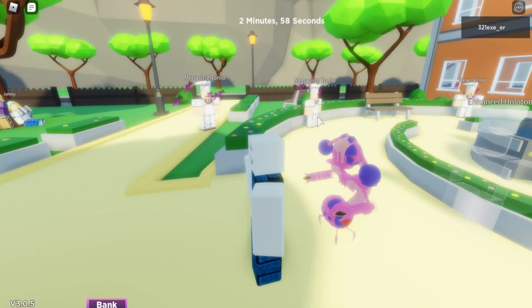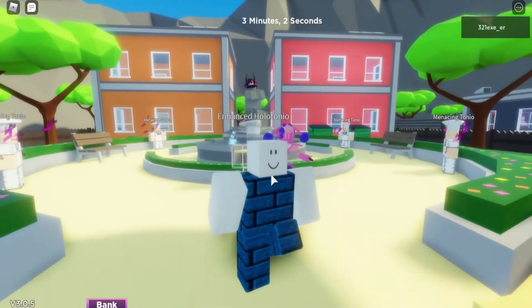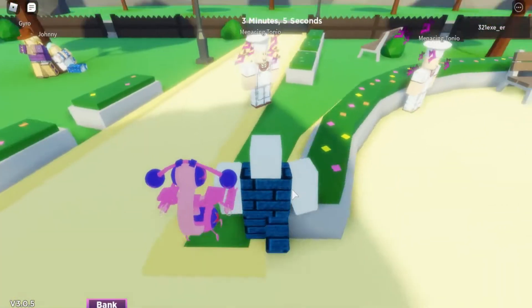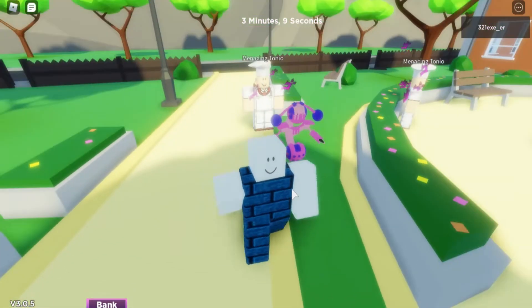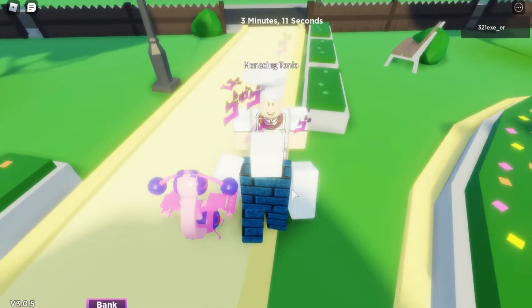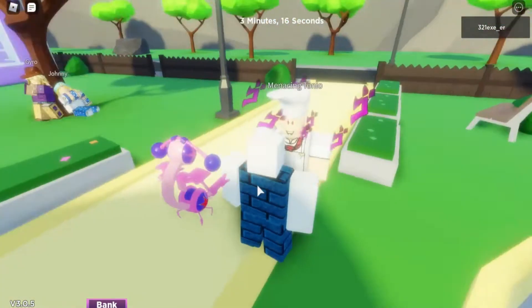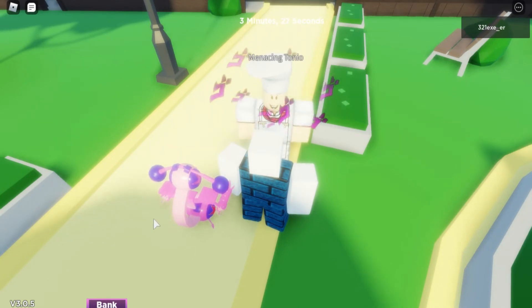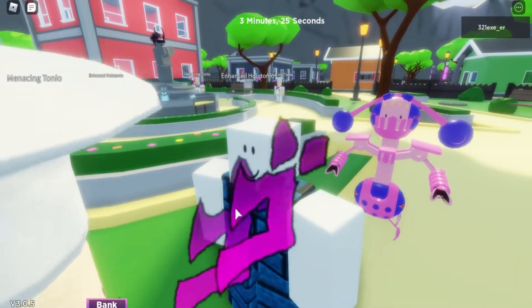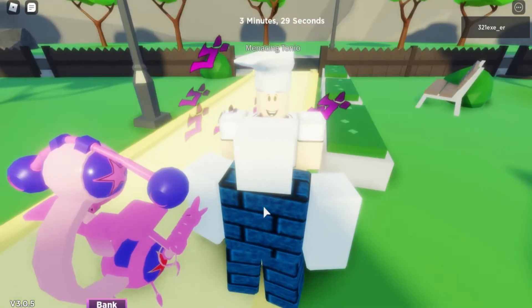Now let's show you the abilities that this Tusk has. First things first, we're going to do the basic attack, which is just a normal punch by clicking the left mouse button. Let's click on our dummy here — Menacing Tonio — and bam! This has a damage of 5. It did not change because I'm the one punching, not my Stand, so it's just a little more than 5 damage.